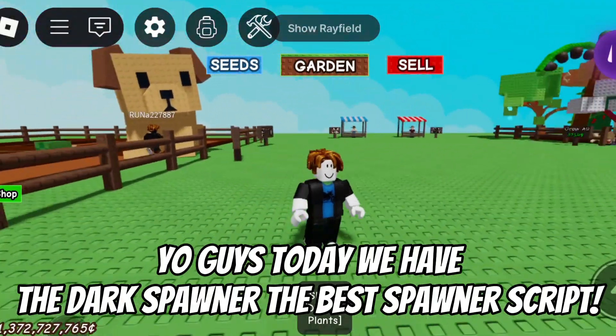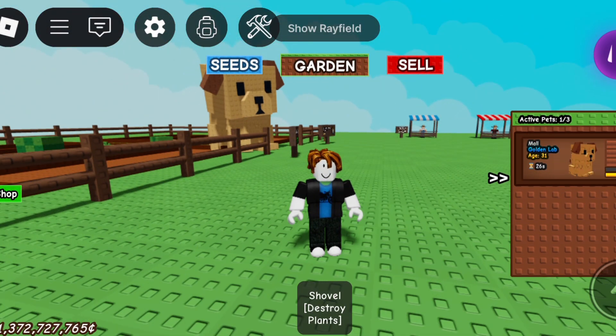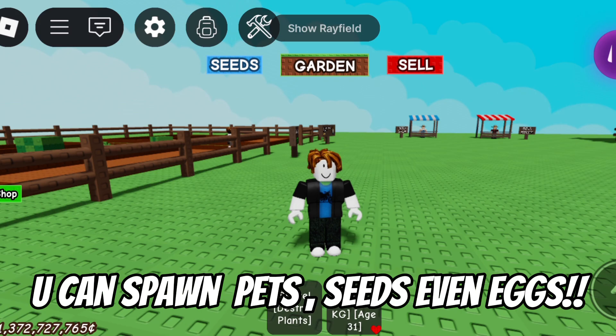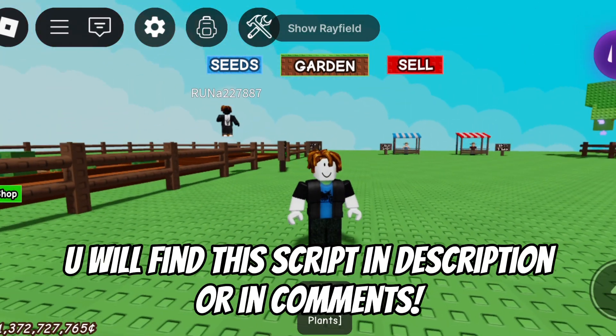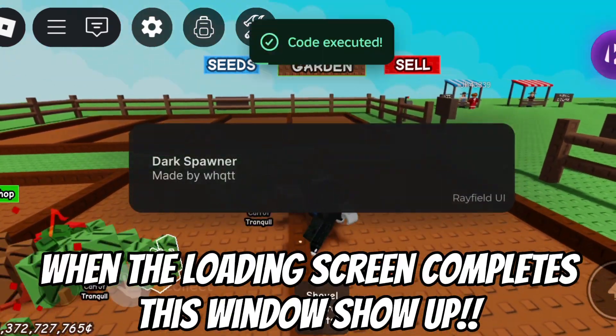Today we have the dark spawner, the best spawner script. You can spawn pets, seeds, even eggs. You will find this script in the description or in the comments. For now, let's try it out.